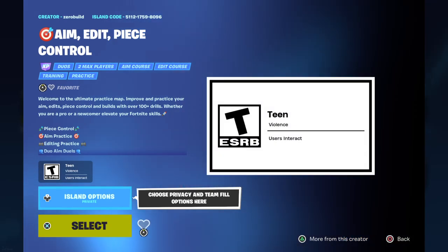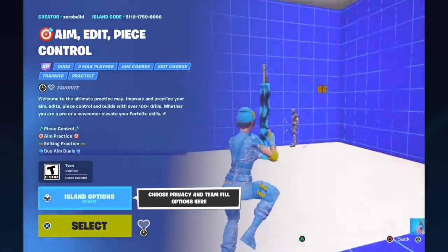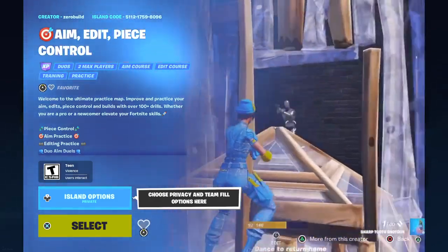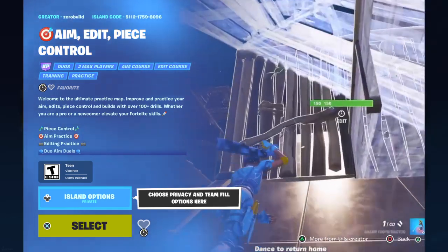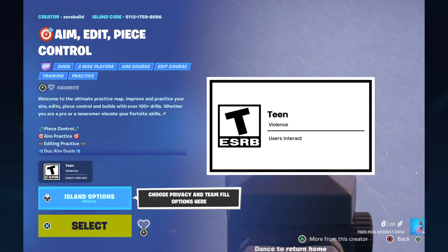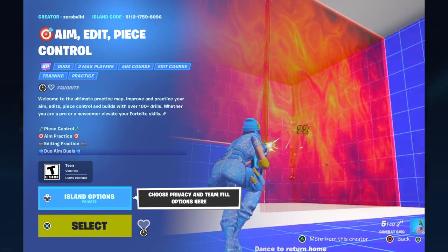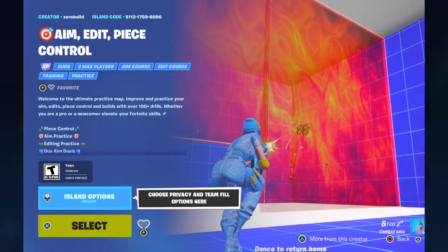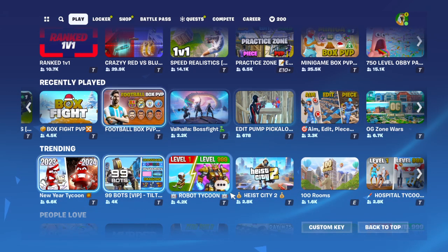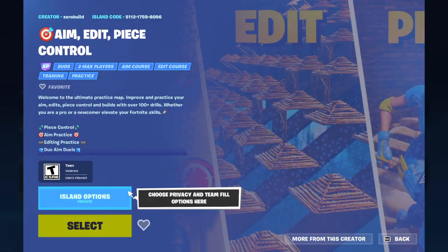And we got Aim, Edit, and Piece. I like this map especially. As y'all can see in the little preview, you can work on clip bots, piece control, edits — all of that stuff. I use this map to get my aim better, and it's good for AR battles, SMG battles, and box fighting — like you can sit in a box and spray somebody. This is for both keyboard and mouse and controller players.